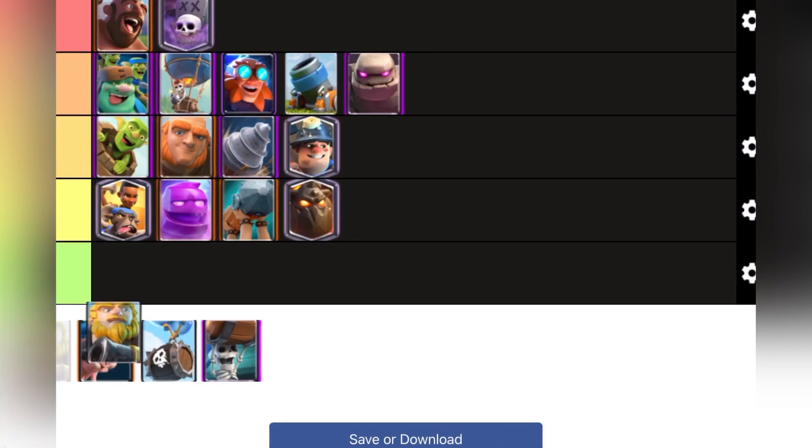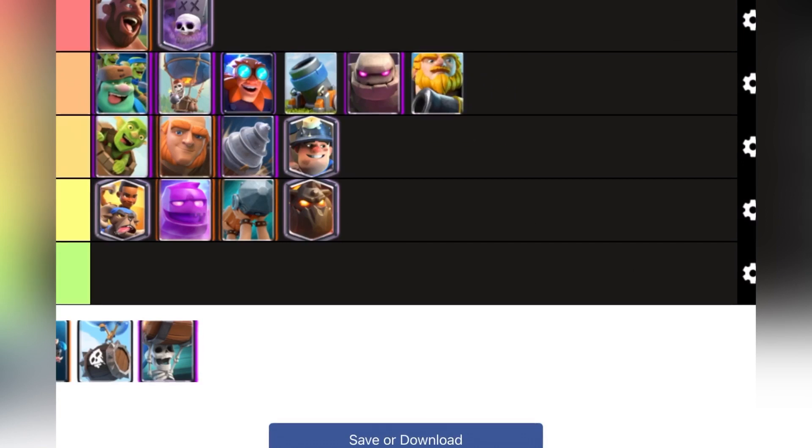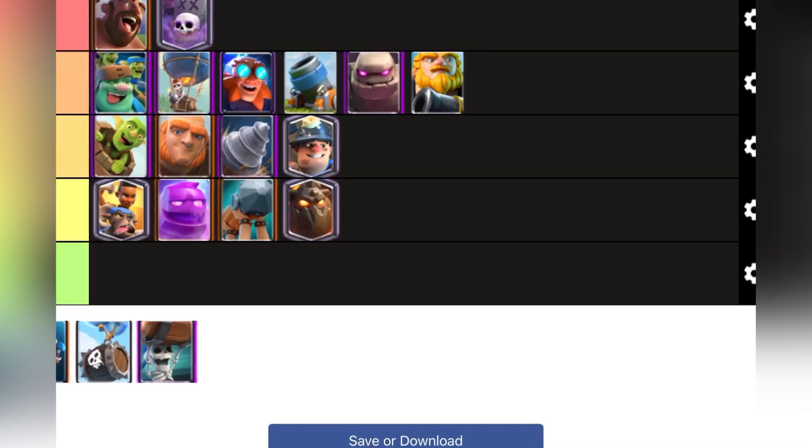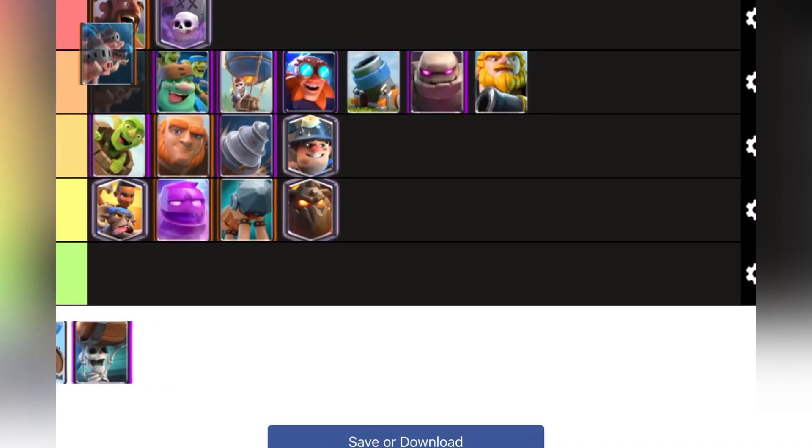Royal Giant — I like Royal Giant but I admit it's not the best card. I'll put it at the bottom of A tier because it can do massive amounts of damage easily, but on the other hand it can be shut down easily, and generally with the buildings and everything in the meta, it's not great.